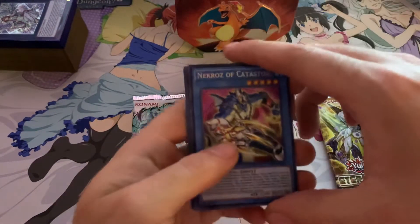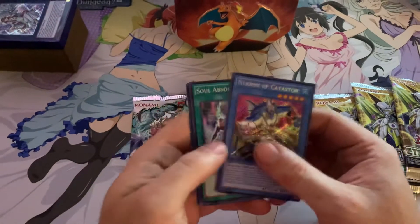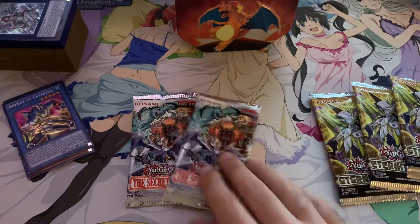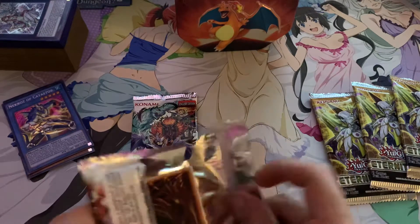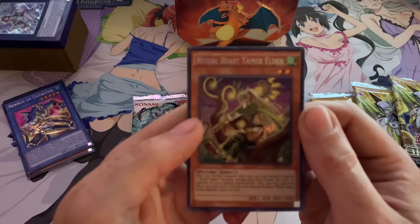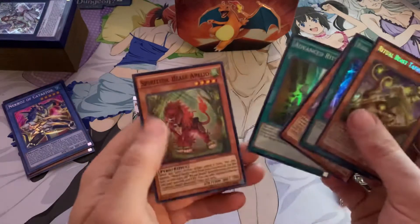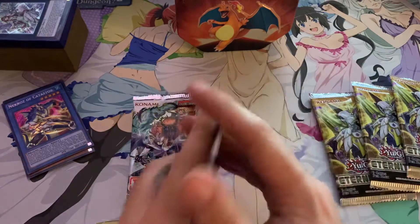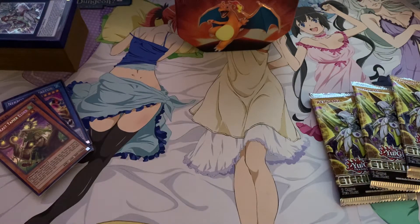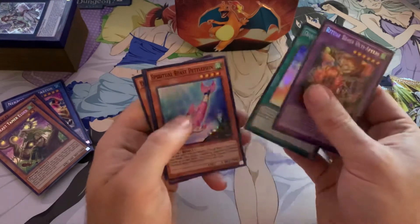Still looking for all the Nekroz cards. Going to make this one pretty quick - Virtual Beast Tamer, Elder, the focus card. Car spiritual beast. Spiritual Beast Ulti-Apelio, Divine Wind Spiritual Beast.